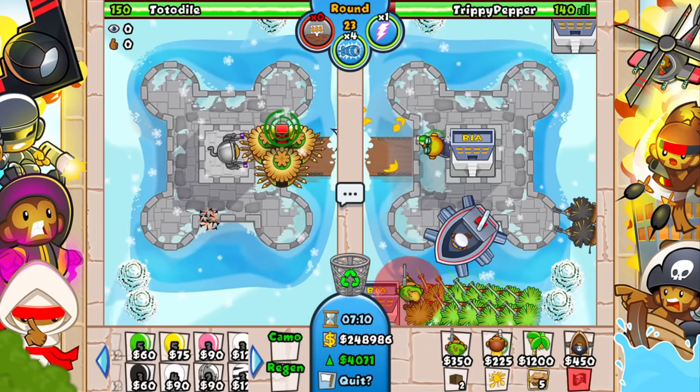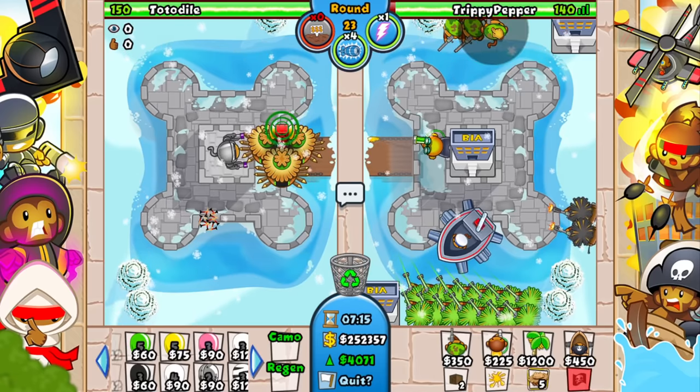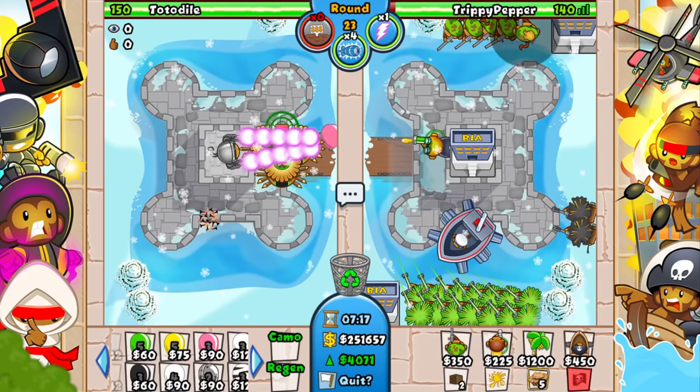I'm going to sell these and go straight for the BIAs — I think this is the better play. We can also sell these farmers now, we don't need them anymore. We've got all of these BIAs giving us some lovely eco. Let's carry on spamming all of these snipers all over the map because we're going to need such a big army of them if we want to destroy and stop all of the ZOMGs.